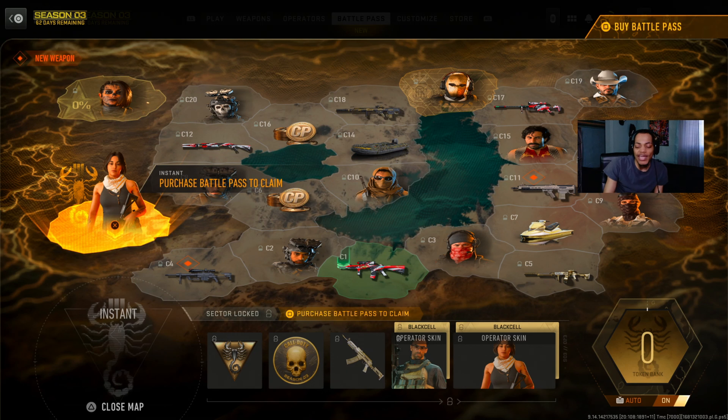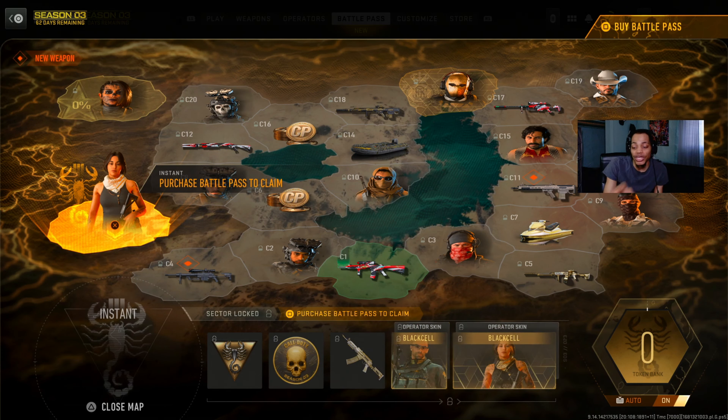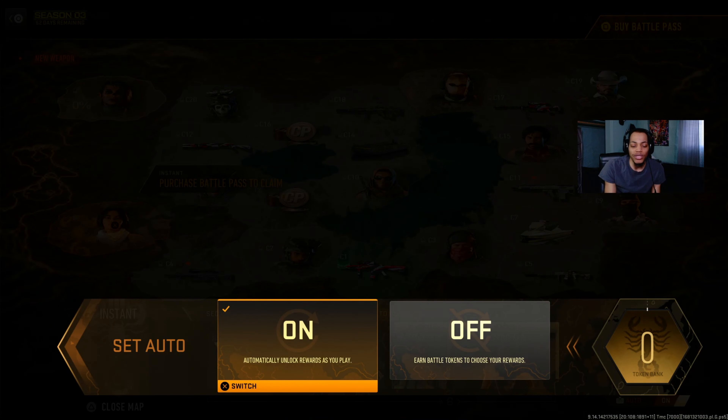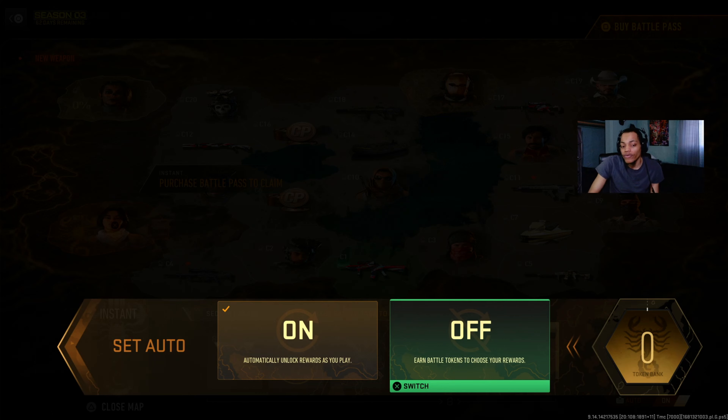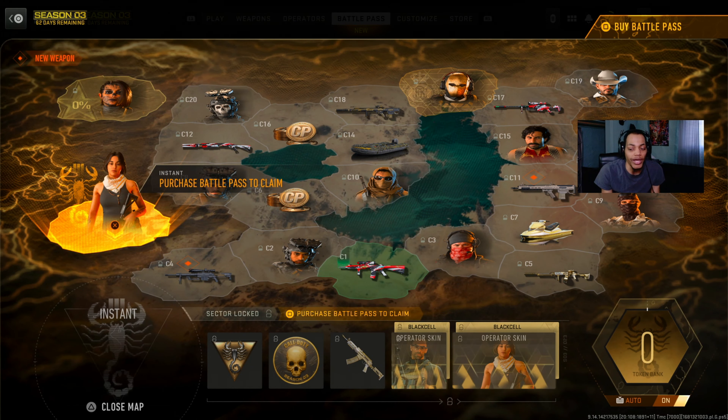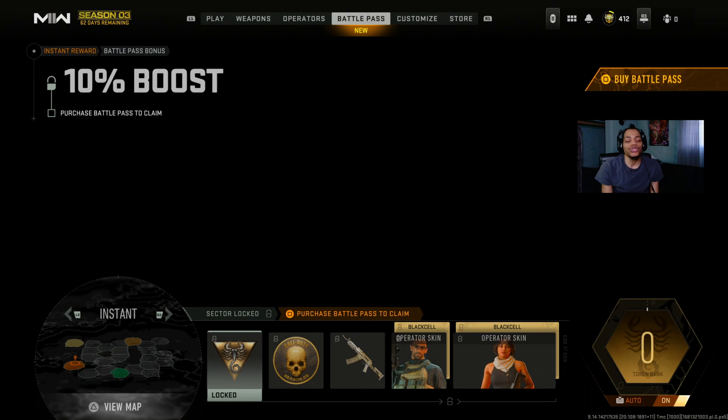One thing they changed in Season 3 - they added an auto-complete option for the battle pass. You can turn it on and the game will unlock items for you automatically as you play, or you can turn it off and do it yourself manually. I'm probably just going to keep it on auto so I don't have to do it myself.